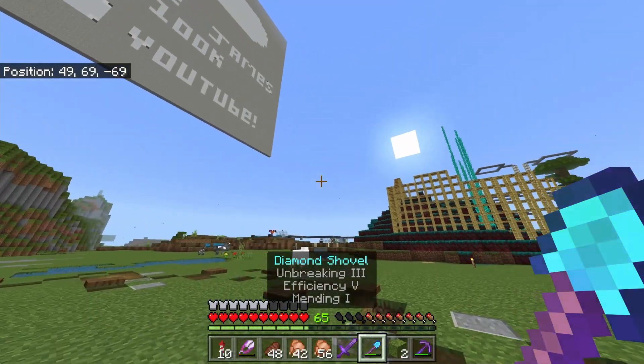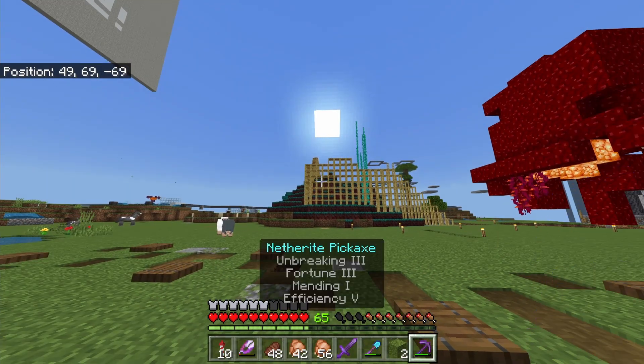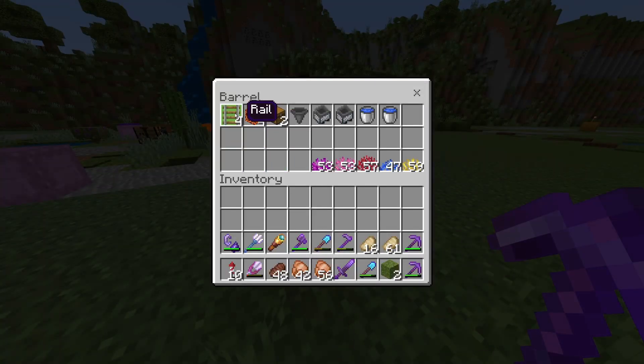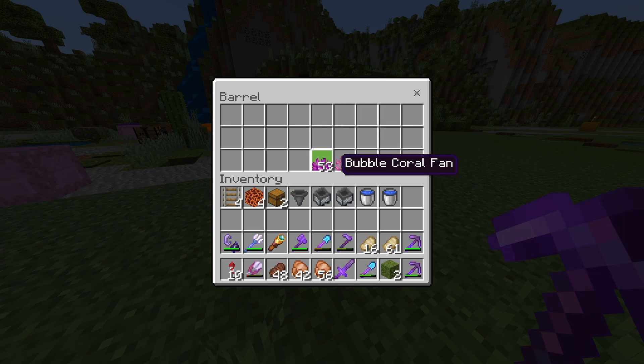To start off, I would advise bringing yourself a shovel and a pickaxe. Then you're simply gonna need the following: four rails, four magma blocks, two chests to make a double chest, one hopper, two minecart with hoppers, and a double bucket of water — this will make you a source block of water. In addition to this, you are gonna need 256 coral fans.